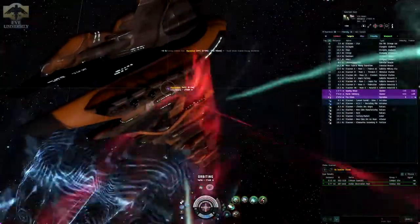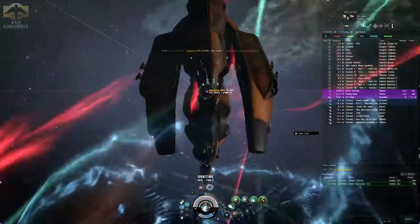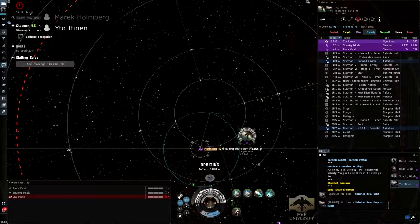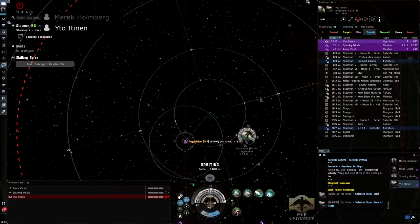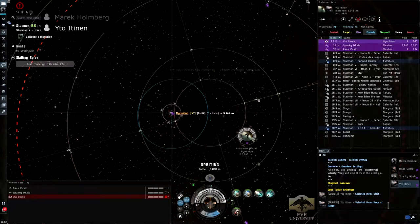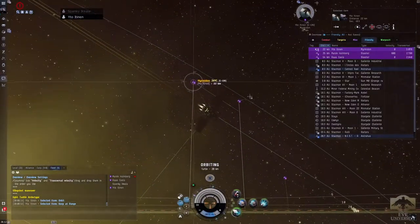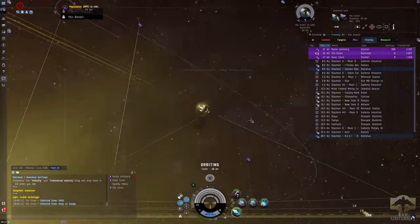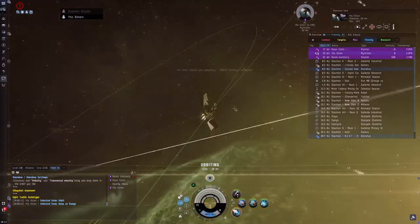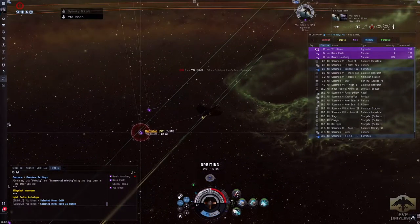The best way to mitigate this damage is to have a high transverse velocity. I am going to show that by shooting one of my fleet mates. As you are probably seeing from the prompts on the screen, I am using a medium railgun hybrid weapon, which is a weapon that has a very low tracking number. Since my fleet mates are orbiting me, I am unable to land hits on them. Now I am going to be shooting Spanky, who is way further out and orbiting me at almost 22 kilometers, and I am still missing all the shots. As soon as Spanky's transversal dropped a bit, I managed to land one lucky hit on him.